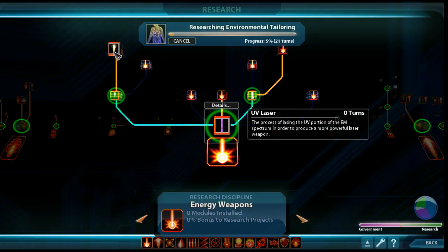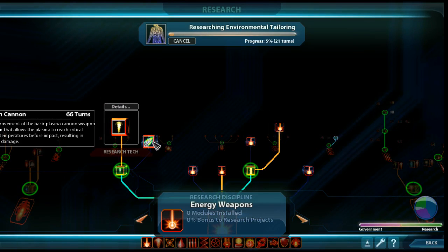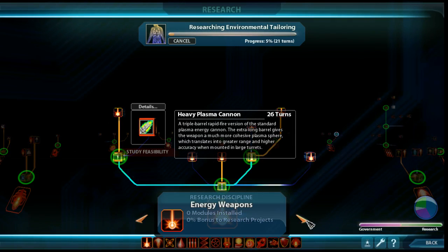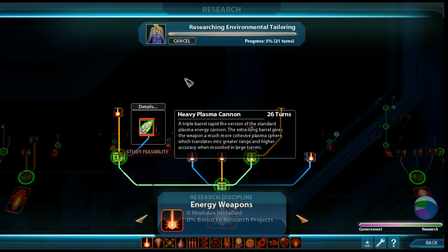Orange means you're guaranteed to get that technology - this is slightly different for each race, by the way, which ones are orange and which are blue. The blue ones you aren't guaranteed to get, but you can still give it a shot by doing a feasibility study. Here's where the different races differ: for example, the Leer are very good at energy weapons, so when they do a feasibility study for an energy weapon they'll have a very high chance of success. Whereas if I, the Hiver, did a feasibility study on heavy plasma cannons, there'd be a good chance it would tell me I have like a one percent chance.